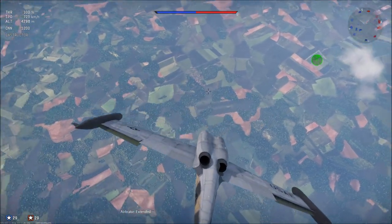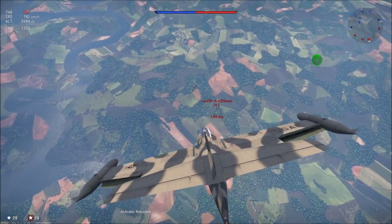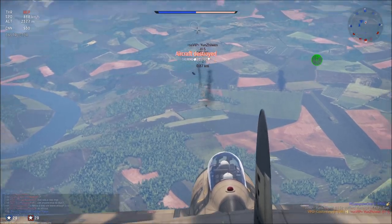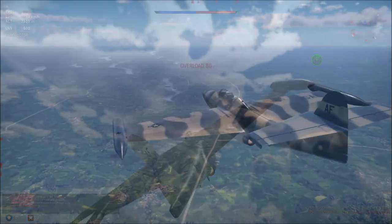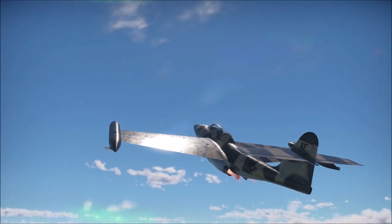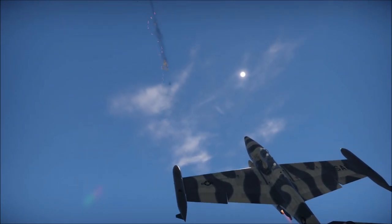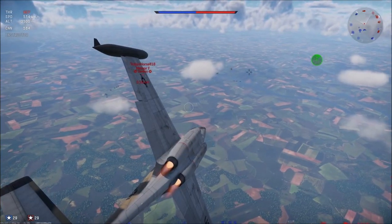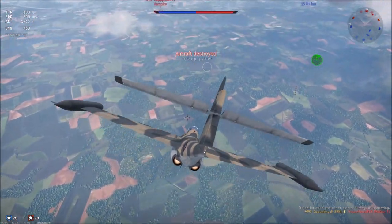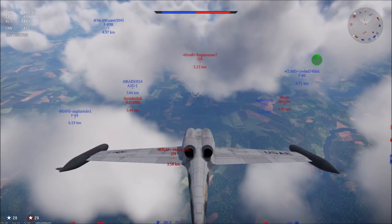Now let's get into the strengths and weaknesses. Starting with strengths: both have very high rates of climb for their BR, largely assisted by their afterburners, with the F-89B being substantially better than the F-89D — which itself is already really good. They both have very high speeds. They both have air brakes which are crucial due to the high speed and dive rate of both planes — even flying level will make it very easy to hit your top speed. They have ridiculously powerful armaments on both the B and D models, with extremely different characteristics. When combined with its great rate of climb, the F-89 becomes an excellent interceptor equivalent to its real-life role.